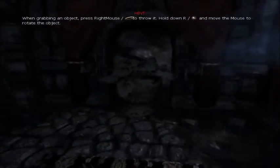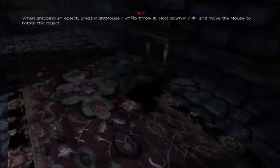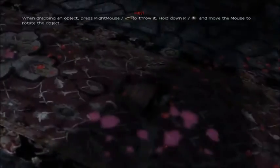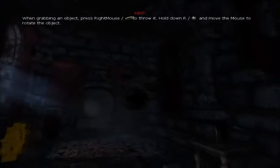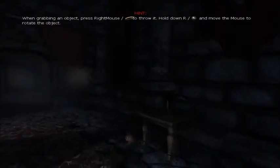Press right mouse to throw it. Hold down R and move mouse to rotate the object. It's pretty cool. Die, plant! That's fun.